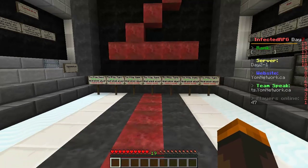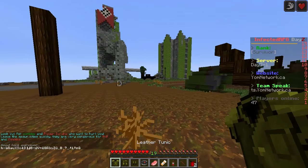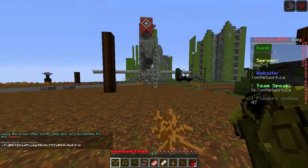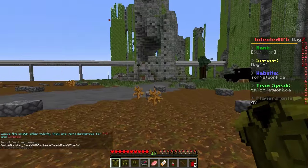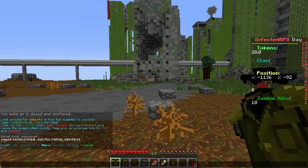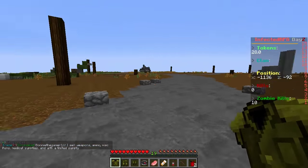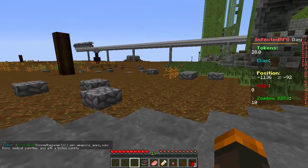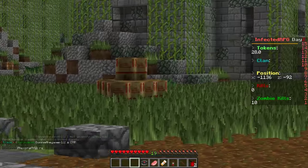DayZ is pretty much a post-apocalyptic world. This is one of the servers — the IP will be down below in the description. Let's check it out. We're going to do /spawn and give this a go. We've spawned in and it says 'Good luck survivors' and 'Leave the spawn cities quickly — they are very dangerous for PvP and zombies.'